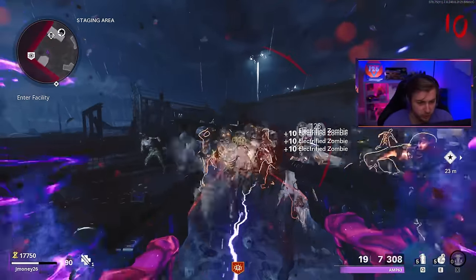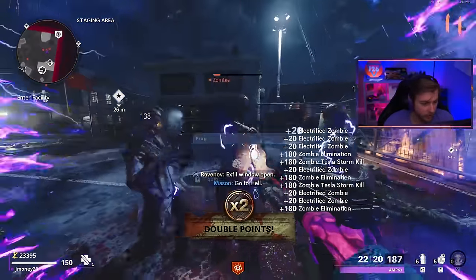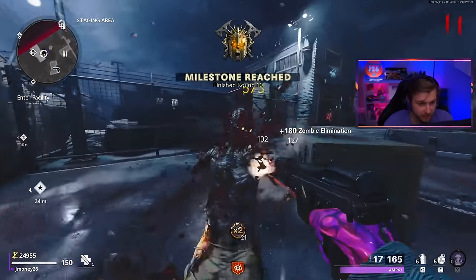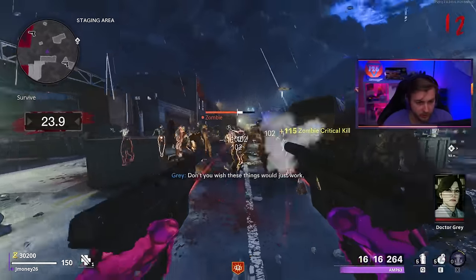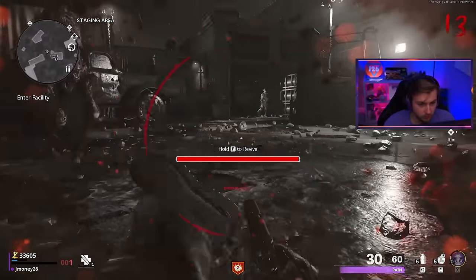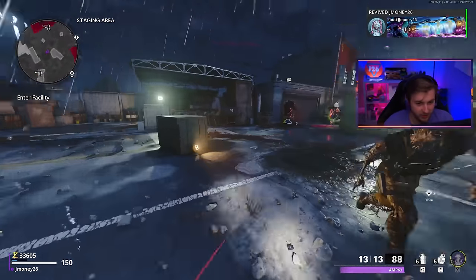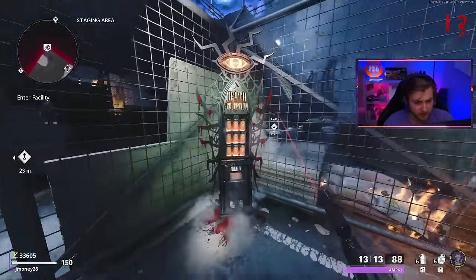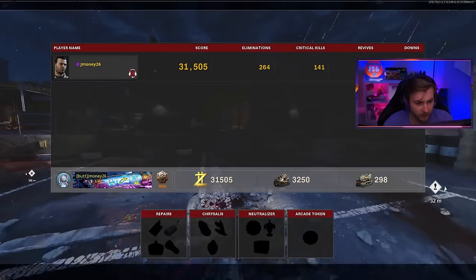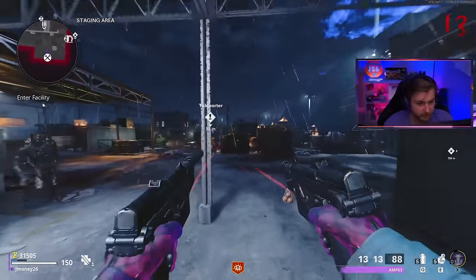I still got it with a nice little train there on the wall. And there's the double points we've been looking for — look at all these points we're getting. We're going to be at close to 30k before we even make it into the first area. Might as well start up the teleporter. Our first down of the day — we're at 33k. Let's grab some death perception again. Do I have enough salvage to buy a self-revive? I'm going to buy one just to be safe. Now we can go ahead and grab the loose change and might as well grab Jug while we're here.